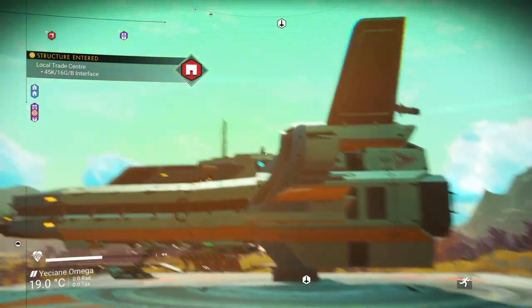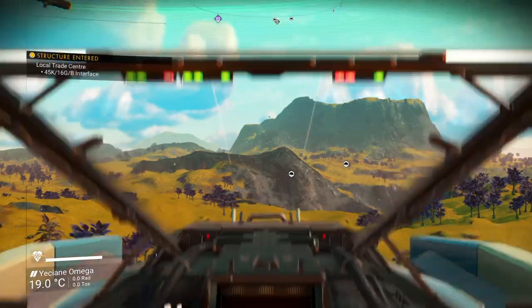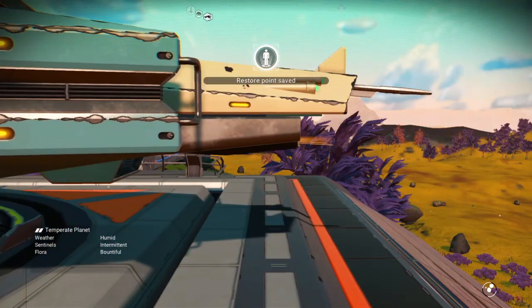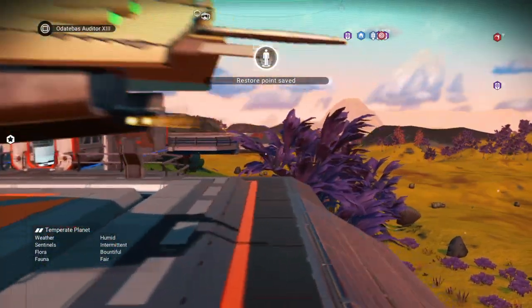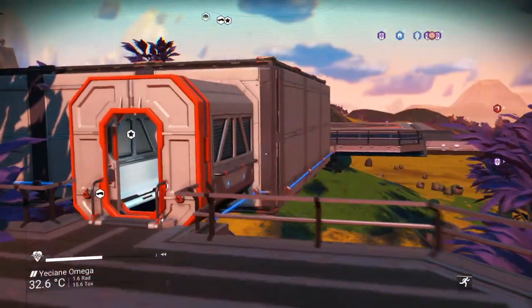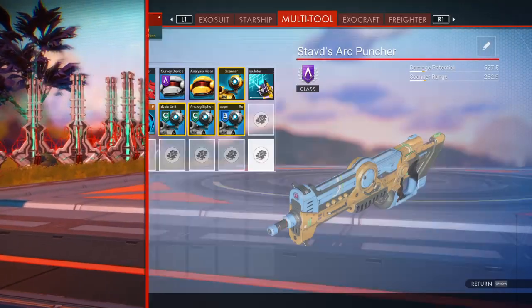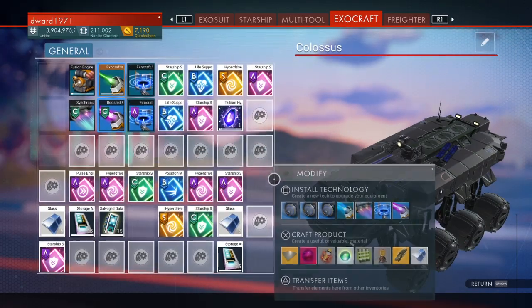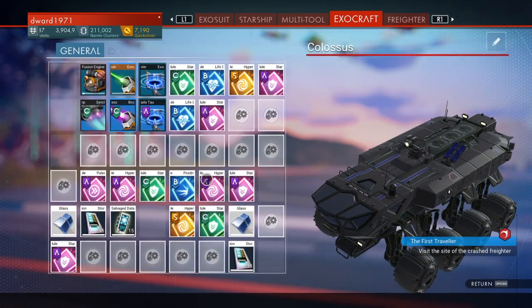Pop back to your Starship, get in, get out, and then pop it back. Go back to your Exocraft and take the item out. Put it back in your Starship — so it's there, gone.